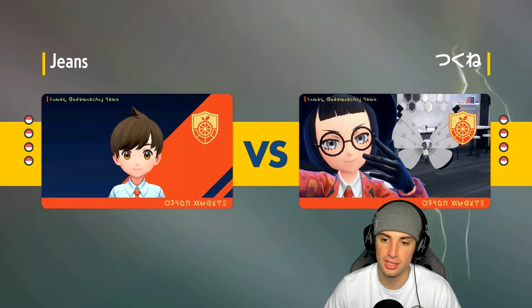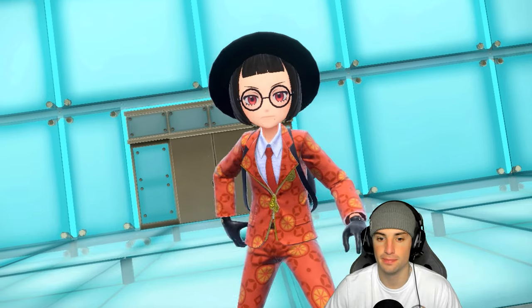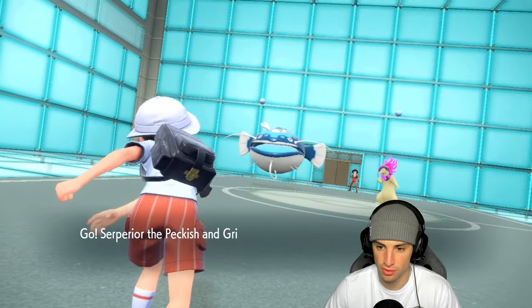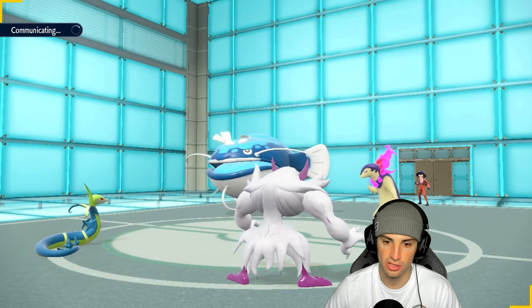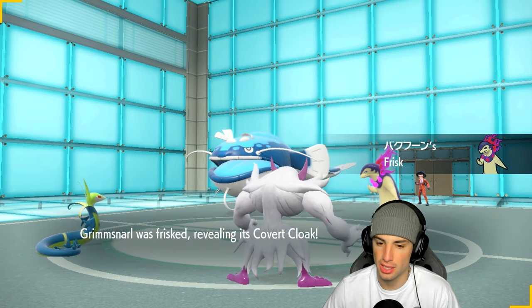I'd be super surprised if they lead Dondozo. They might lead Corvinite thinking I'm bringing Intimidate. In that case I might just thrash with Serperior — and yes, they go Dondozo and Typhlosion. I have to use Tera Blast Fire with Serperior. The question is whether Dondozo will Protect.